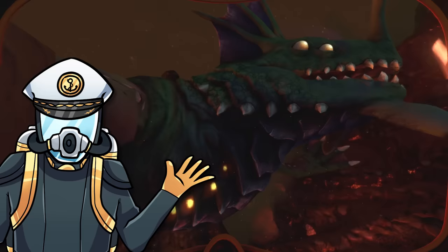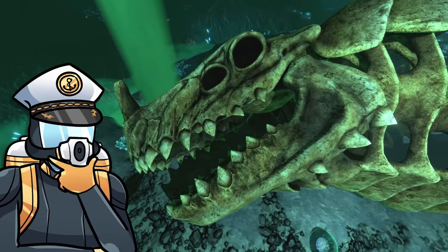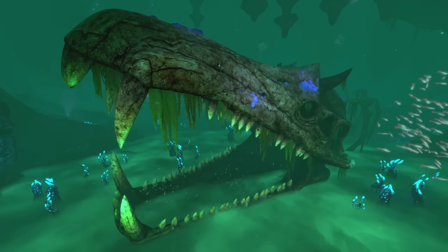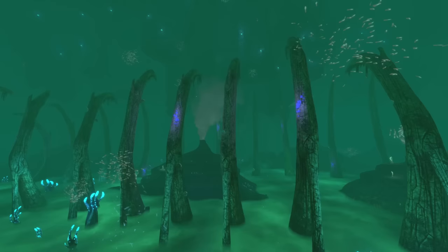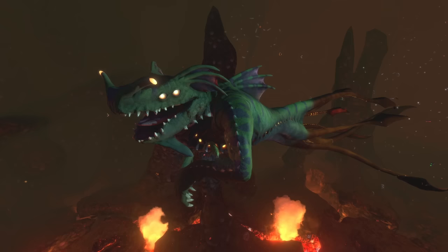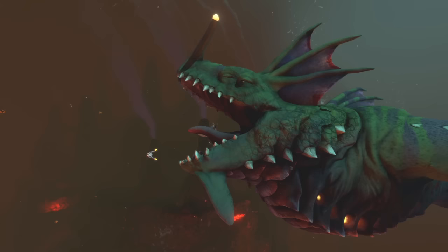Not that I'd recommend getting close enough to use it in the first place — that might get you a little bit cooked. Further study of the Sea Dragon leviathan skeleton found in the Lost River indicates that the creature's reptilian head and inverted rib cage could make it a distant descendant of the gargantuan leviathan, as they both share similar-looking skulls, and they could both possibly have an inverted rib cage, although it is possible that the gargantuan leviathan's bones have simply been flipped upside down over time. But the similar look of the Sea Dragon and the Sea Emperor leviathan suggests that they share a common ancestor due to their similar body structures and skulls.